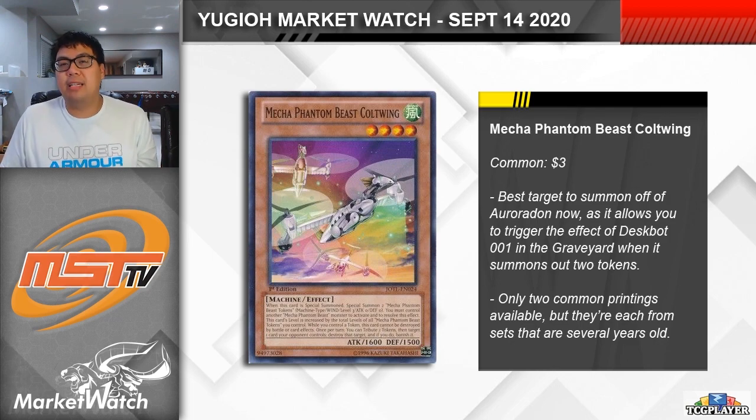Speaking of main deck bricks, Mecha Phantom Beast Coatwing is the card that everyone seems to be looking at as a replacement for O-Lion — a monster that you can summon off of Auroradon. Despite being level 4 and not being a tuner, its effect allows you to summon two Mecha Phantom Beast tokens to your field when it's special summoned. This allows you to trigger the effect of Deskbot 001 while it's in your graveyard, summoning itself out and giving you access to another tuner in that way. It's a pretty cool interaction, though obviously it's a huge brick in your deck if you draw it, since Auroradon can't special summon from your hand. Overall, I don't know if this is something that's going to be seeing a ton of play moving forward, since you do need to be using the whole Deskbot package in order to take advantage of it.